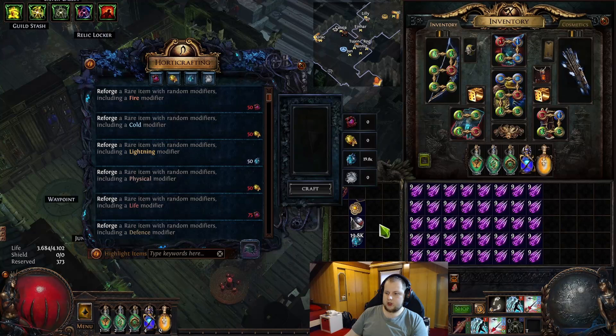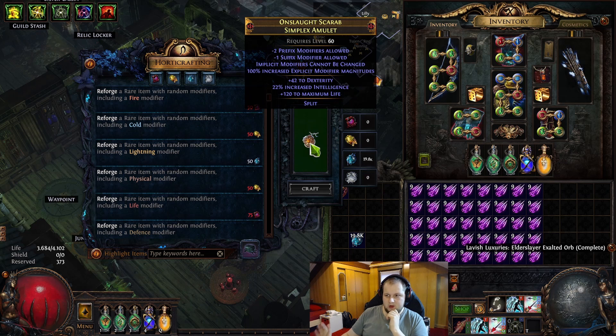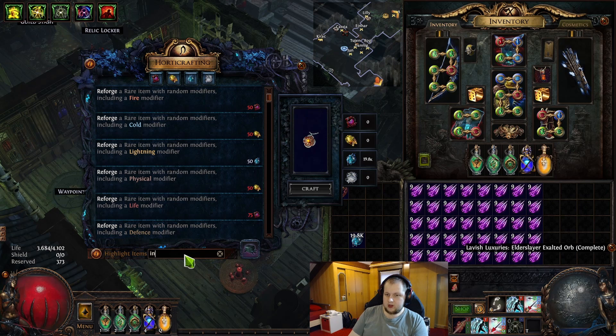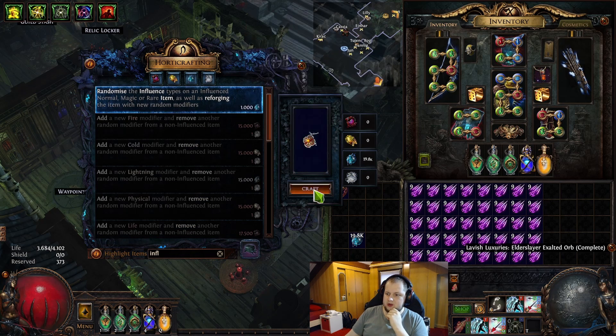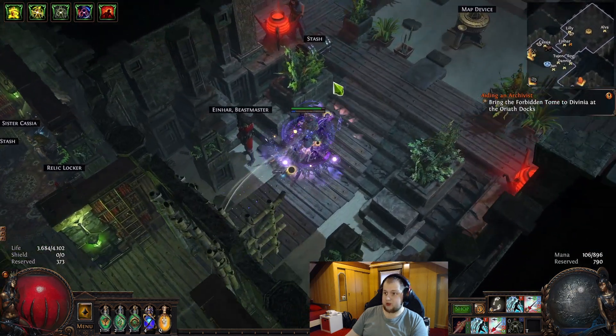The first thing we want to do is take the simplex amulet and hope that it can be slammed — and it worked, so now we have an influenced one. But we needed it to be shaper-based. So what we can do is use harvest reforge to random influence and hope to get shaper, which should be a one-in-six or one-in-five chance. We got it in two — that's already a pretty good start.